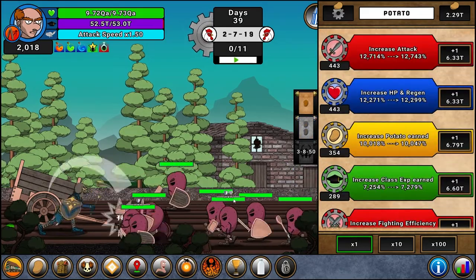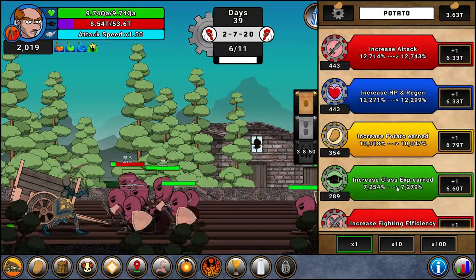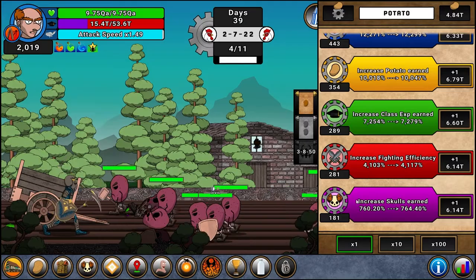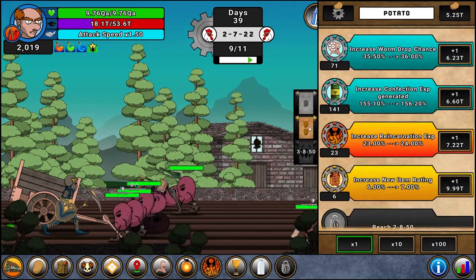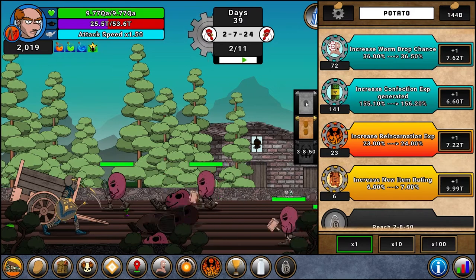The potatoes are pretty straightforward — based on your kills you acquire potatoes, and then you can invest into each of the nodes. Some are more like attack, HP, XP, fighting efficiency, skulls earned, etc. It's basically going to be pretty exponential and you're going to unlock more categories to invest in based on your progression.